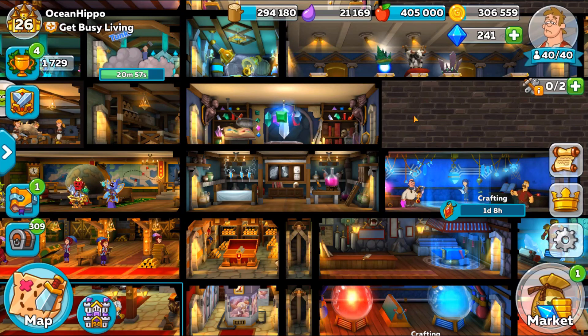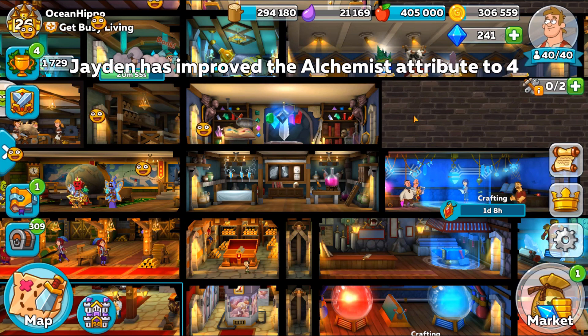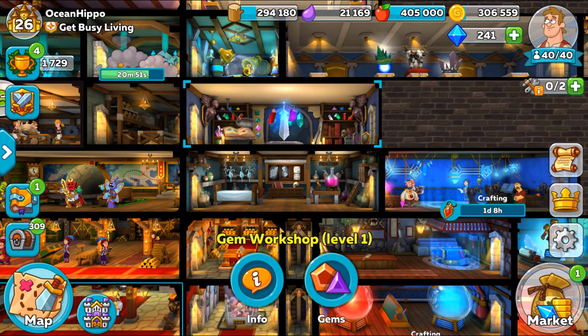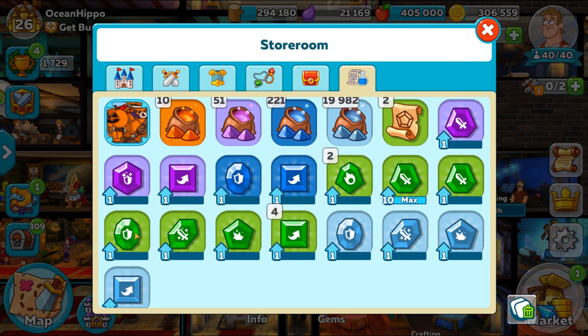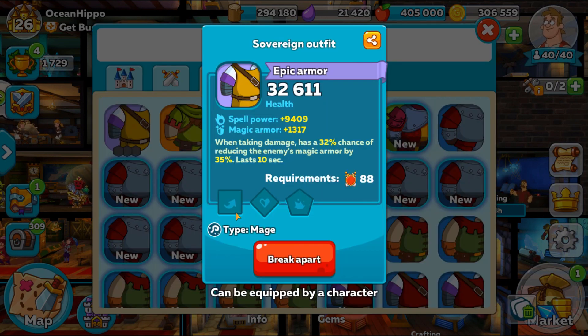Hi guys and welcome to another video. This time we'll be looking at gems and dust. These bottom row here are gems – they're used to enhance and add stats to weapons and armor, provided they have the gem slots. This piece of armor will accept dodge, health, and crit gems. Adding gems will give stats to this piece of armor in either dodge, health, or crit.